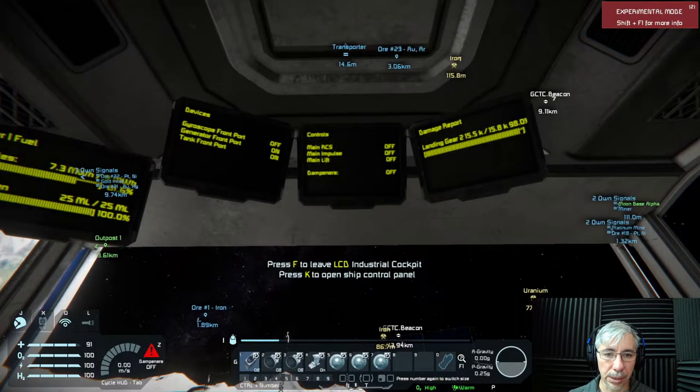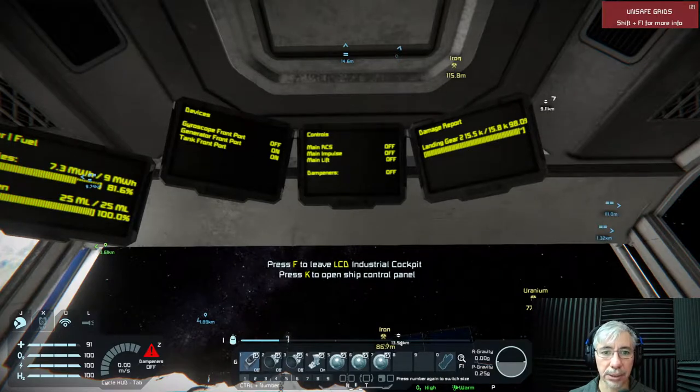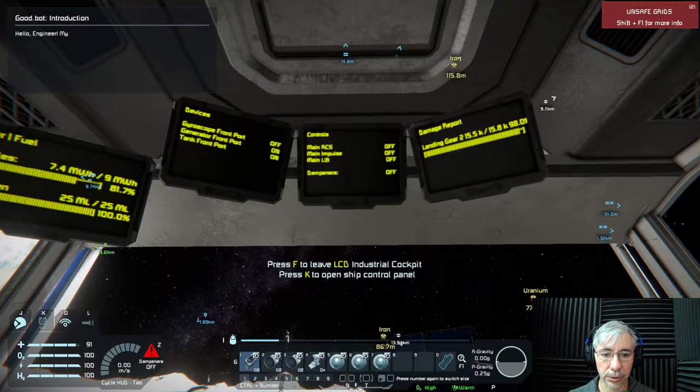Now you can see in the controls display I have the main RCS — these are the maneuvering thrusters — then there are the impulse thrusters and the lift. These are things I need to keep an eye on when flying the ship. In the first hotbar, key one is the maneuvering thrusters, two is the impulse thrusters, and three is the lift.